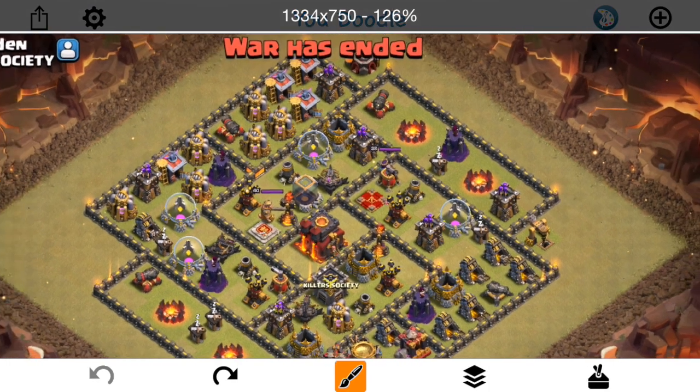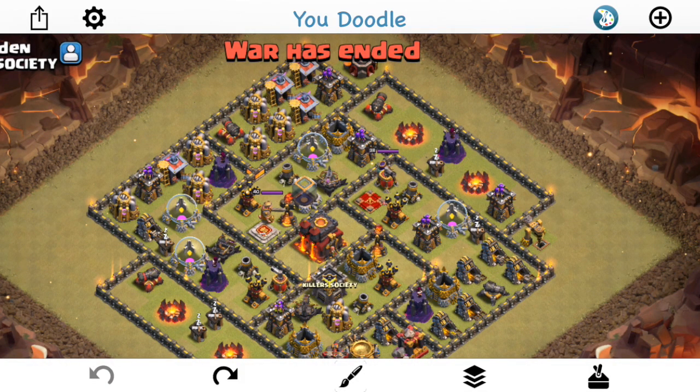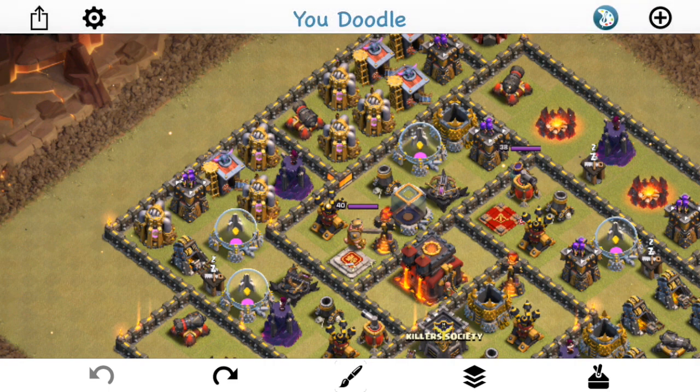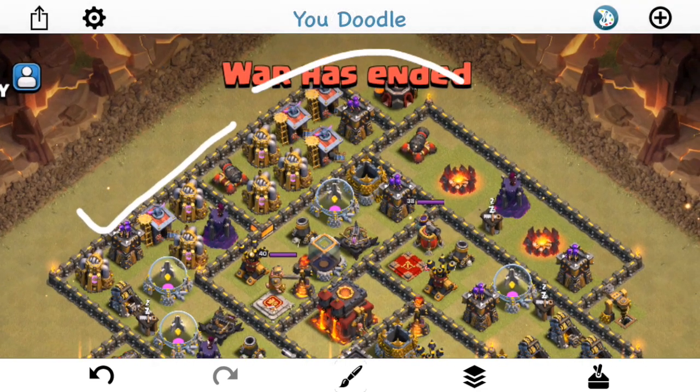The 3-star is finally achieved by Chaos, who comes in with a similar plan to both mine and Thor's. He comes in with a Queen Walk using only two Healers — really reducing the troop space like I did. Drops her down, lets her start making her way around just like both of us did. She gets around, he doesn't Wallbreaker her in — just lets her walk around and get a few more defenses. She does go down but he gets great value for her. The big thing is she's clearing out all that trash, creating a path to the Town Hall and to those Inferno Towers for the Valks and the King.